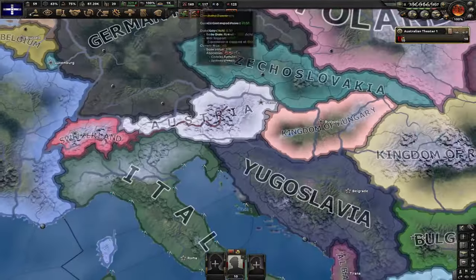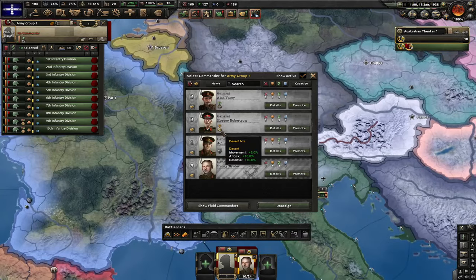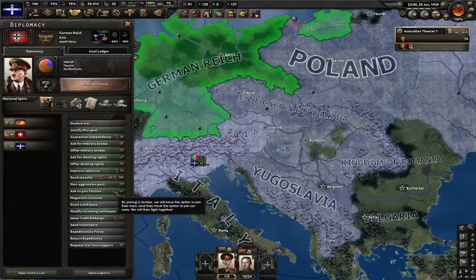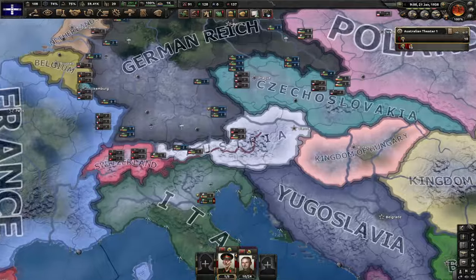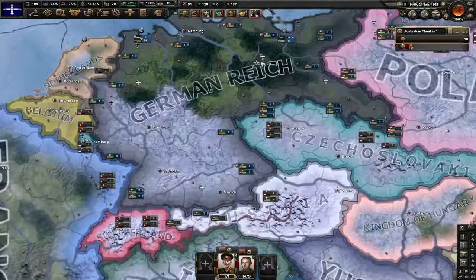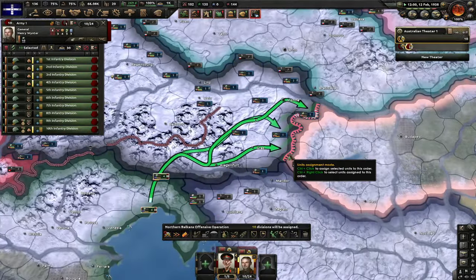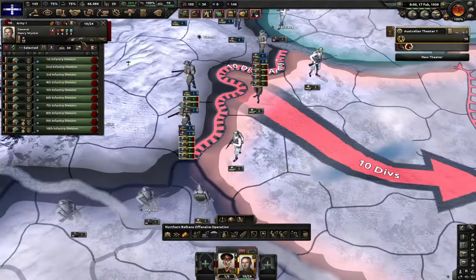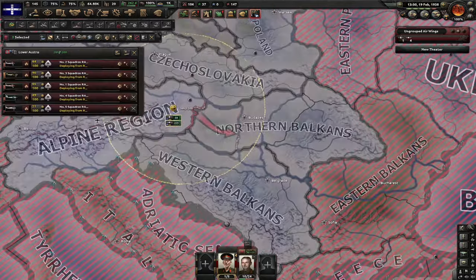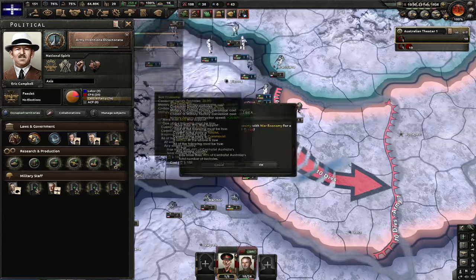Since the world tension is at 100%, I can actually join the Axis — that's the whole point why I wanted to raise the world tension. I couldn't join because of that distance modifier thing. Now I'm just gonna send my troops on the border of Hungary. I'm gonna go for superior firepower, give my guys trucks, and deploy all of my planes in Austria — we got almost 300, that's good enough. I'm gonna go for air superiority and let's go for war economy.